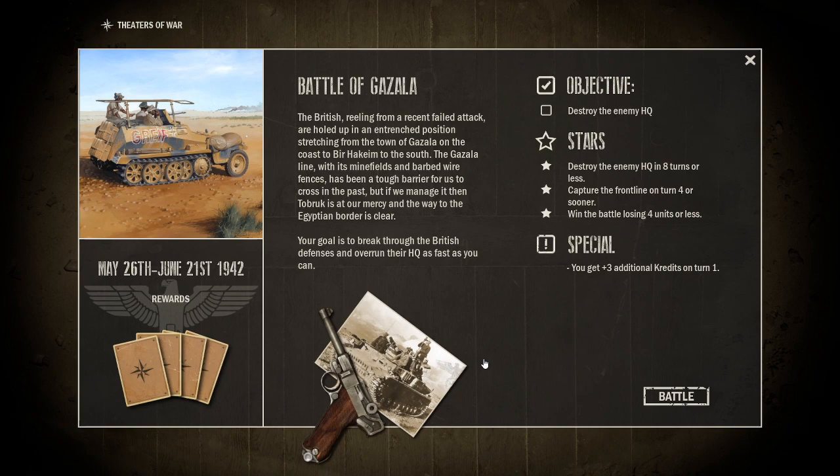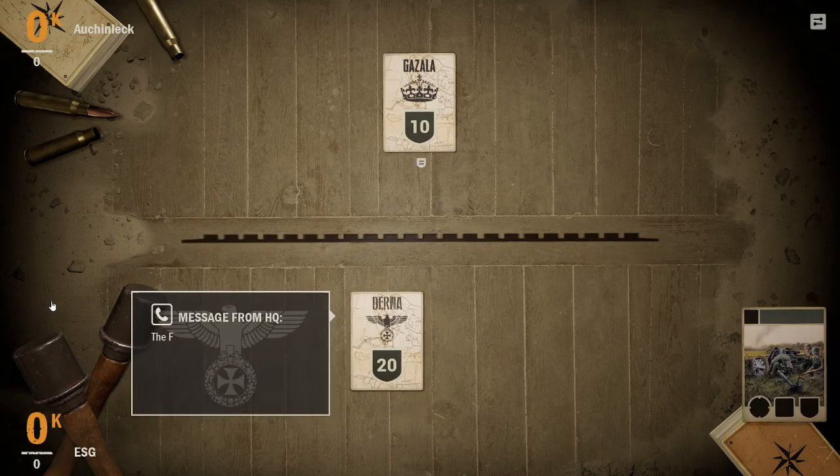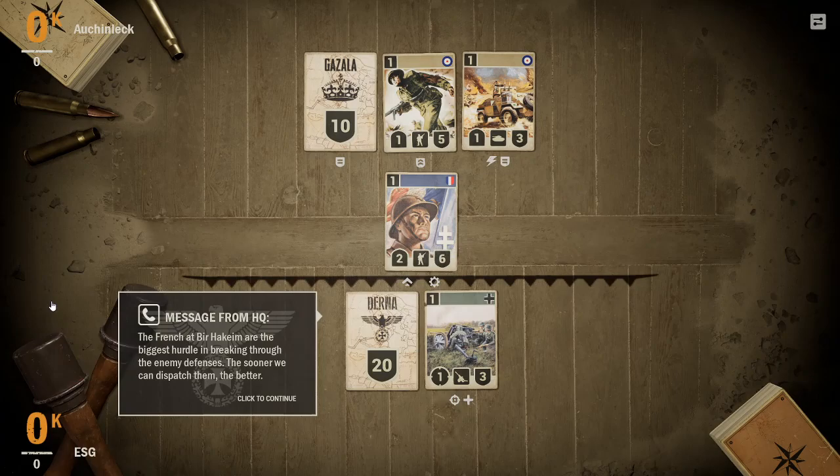Looks like there's a Panzer III down at the bottom. We get some rewards — some Africa Regiments. The objective is to destroy the enemy HQ. So we're going to go into the card game — no tactical map. Credits are like mana. You're not playing lands; you just get the credits. I think it's one on the first turn, two on the third, three on the fourth, and so on. It might max out at a certain point.